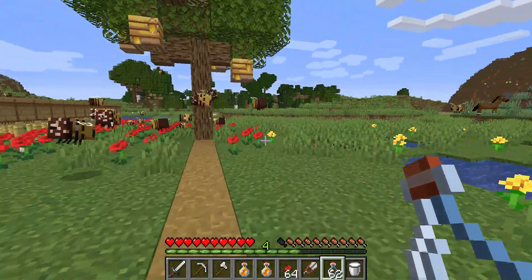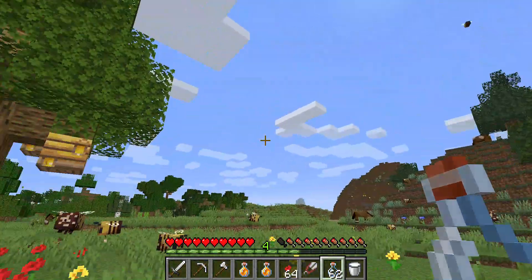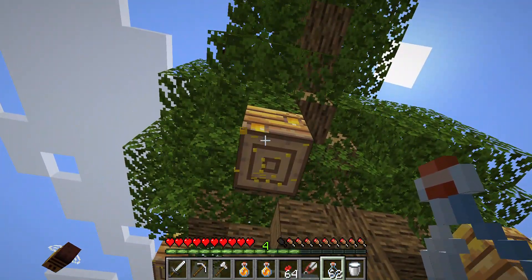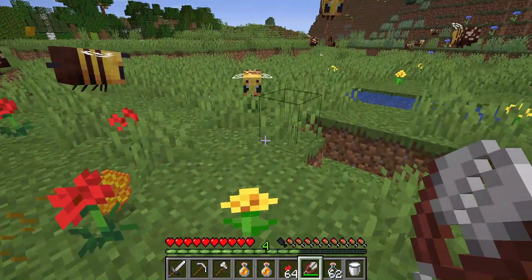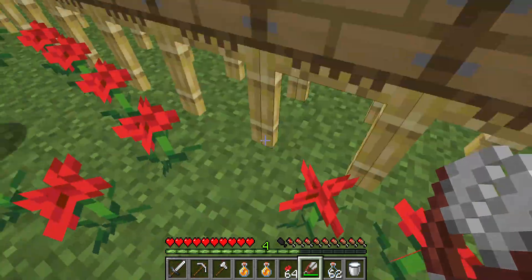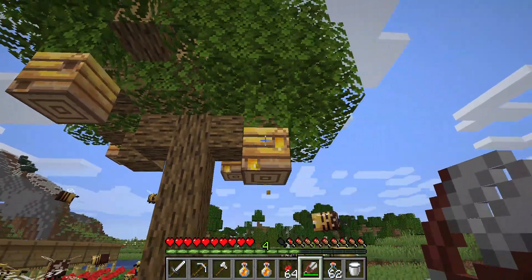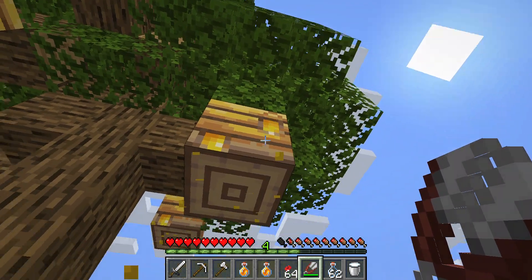I'll show you how this works. Right here is our first one — the natural bee nest. If you look around the world, after a while you'll probably find a tree with a bees nest on it. If you shear that bees nest, you will get three honeycombs. You'll know when these are full because honey is pouring out and there is honey visible in the holes.